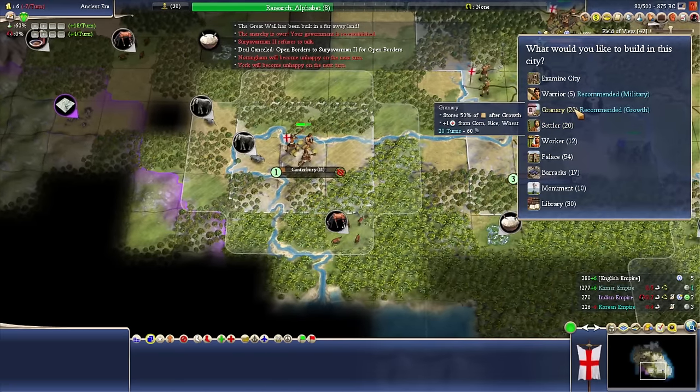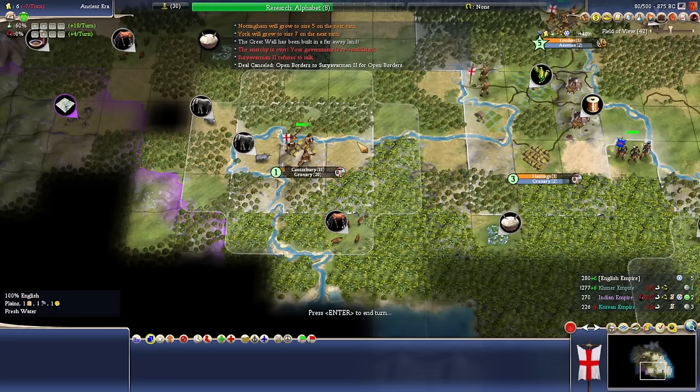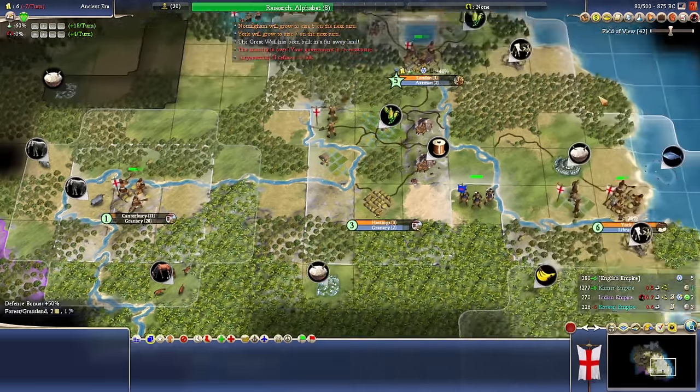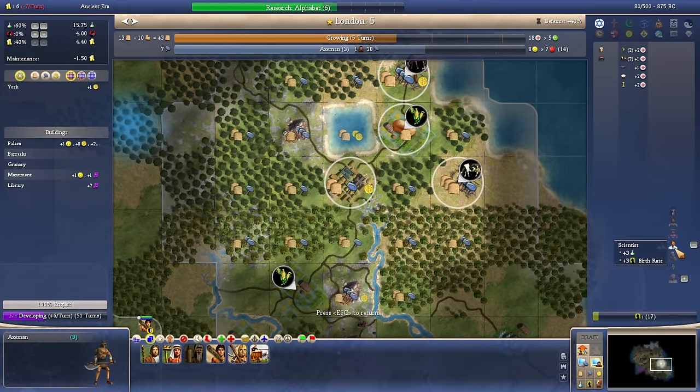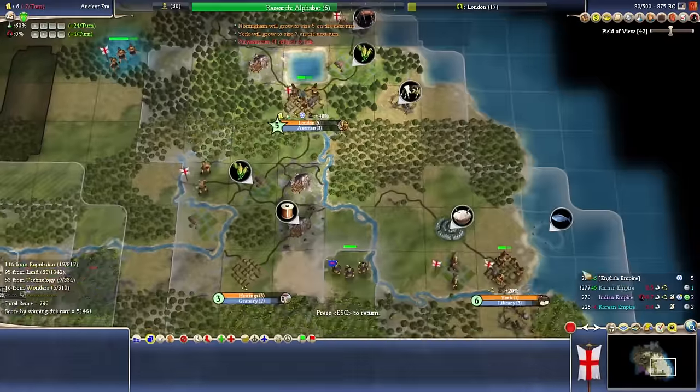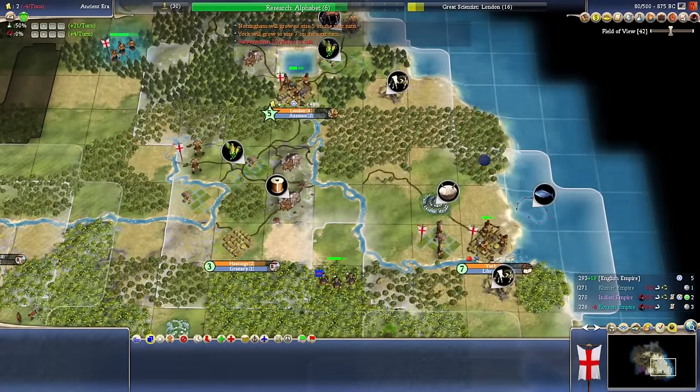Let's settle over here — we'll build Canterbury, going Granary immediately. Money's going to go negative, that's okay. In London, I want to run two scientists — it'll give us actual science, and we'll start generating great people points so we can generate a great scientist in London. That's going to be huge.